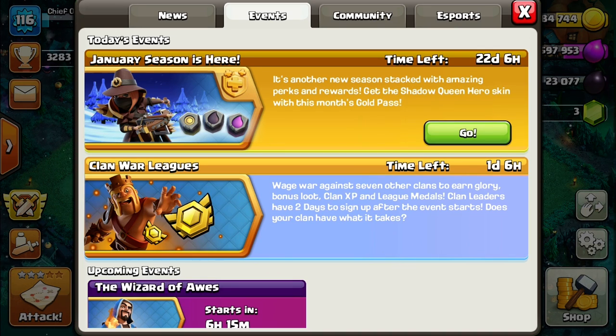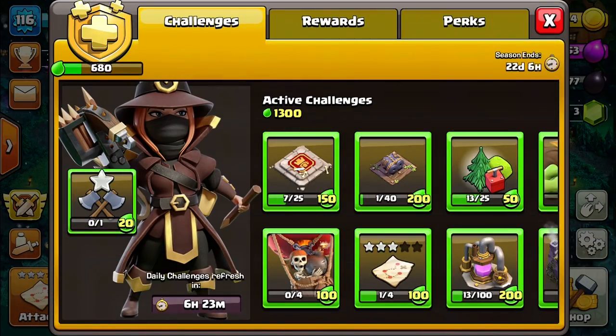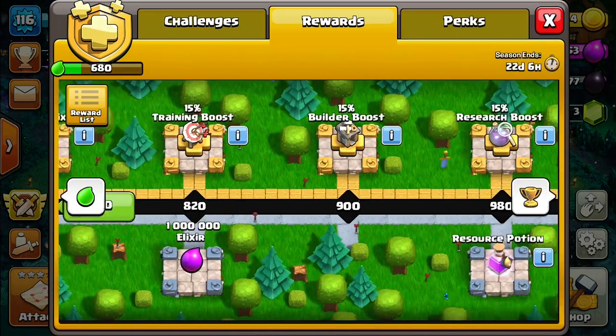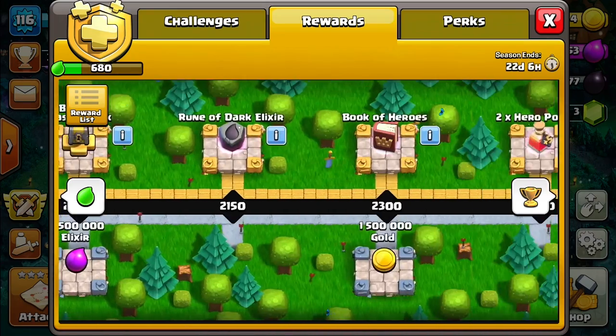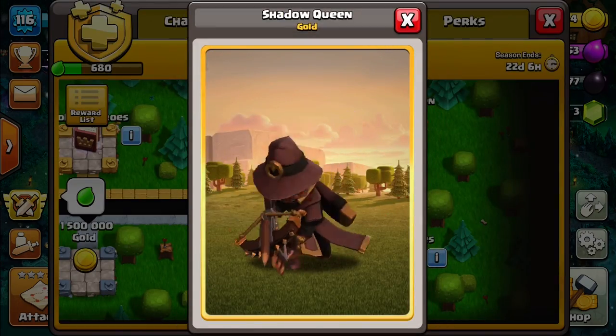This is by far my favorite skin of all time. I think it's the best one. So it's available right now, and when I saw it, I knew I had to get the Gold Pass. Here's what it looks like in preview — we're going to go to the rewards section. This is the Shadow Queen skin. It looks absolutely epic.